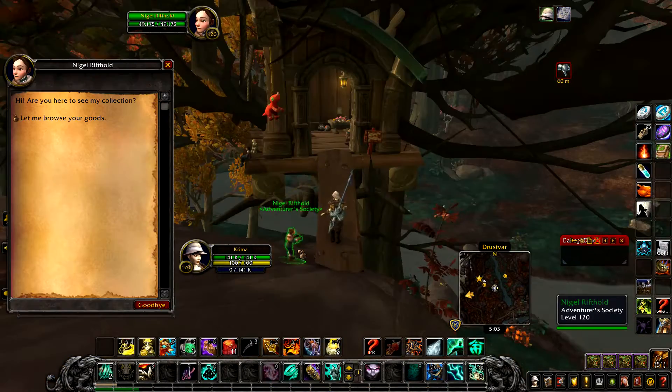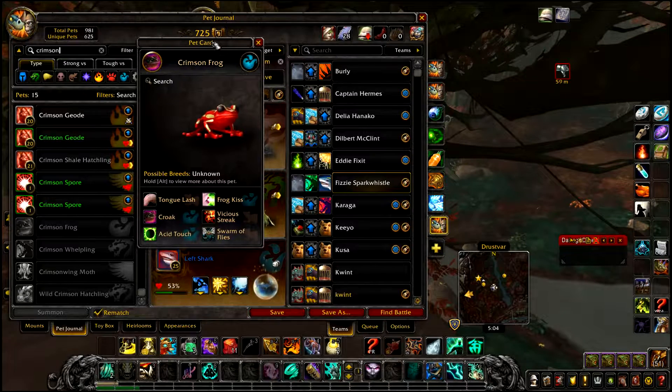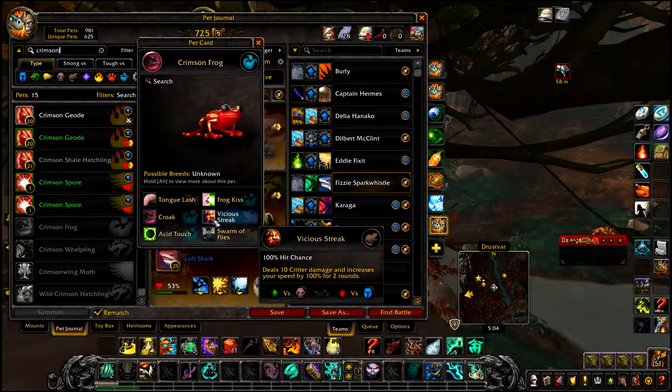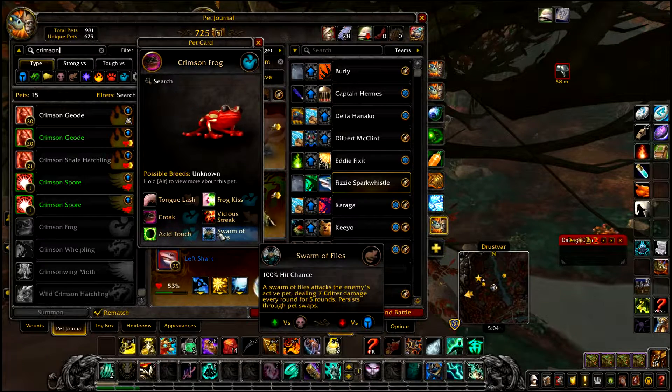Nigel will offer the following pets for purchase. The Crimson Frog for 100 polish pet charms, which has the abilities Tongue Lash, Frog Kiss, Croak, Vicious Streak, Acid Touch, and Swarm of Flies.